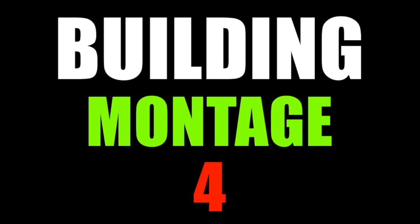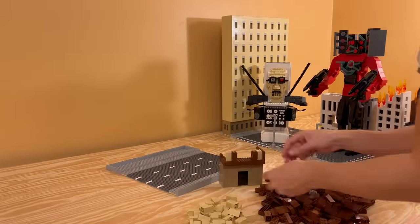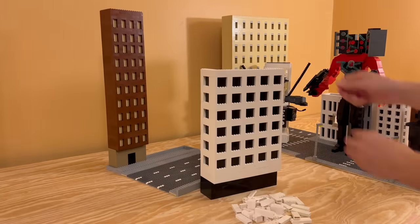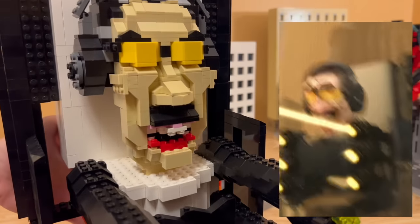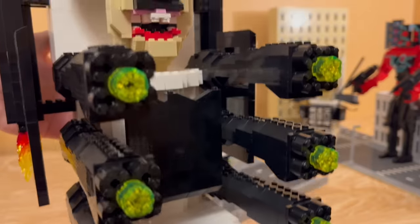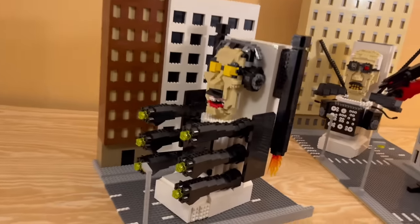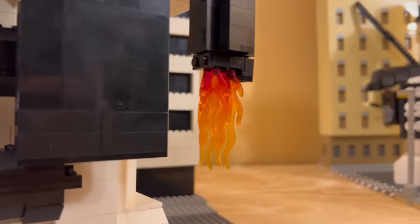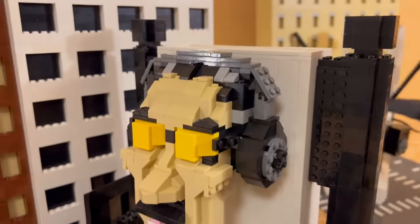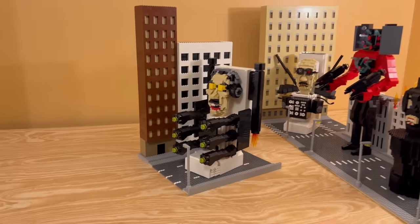Building montage number four. For number four we're adding the Upgraded G-Man Boss with the yellow glasses, and I am so happy the way this turned out. Number four is complete — he's got his six blasters, his jet pack using these long fire-looking pieces, two shields on the sides and one up front, and his headphones on. I think he looks amazing. And then we have two buildings here. That'll wrap up number four, now let's move on to the next one.